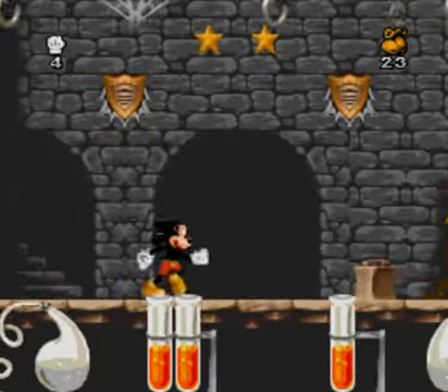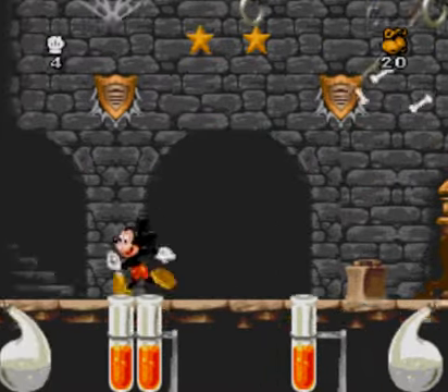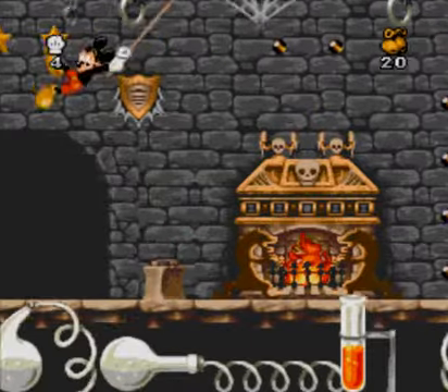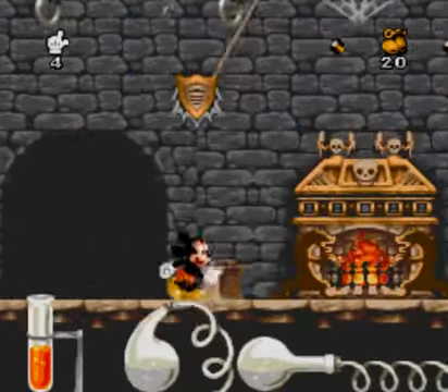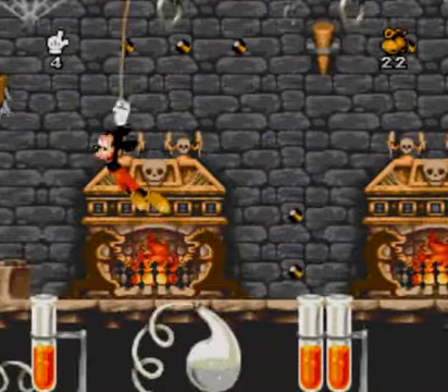Dear God, we have entered a Mickey version of Castlevania. Oh yeah. This cartoon's actually pretty crazy — there's all sorts of skeletons and bats and stuff. Check it out sometime. It's public domain, so you can just watch it at your leisure.